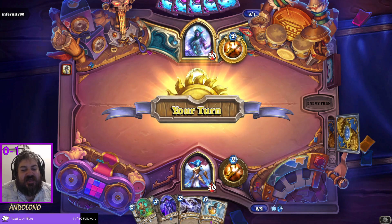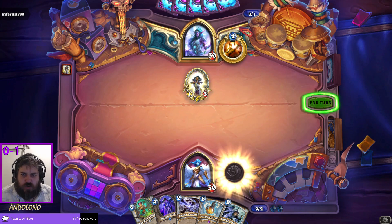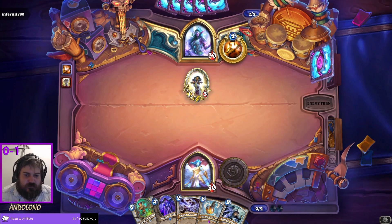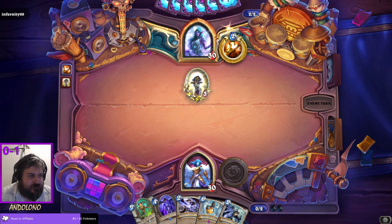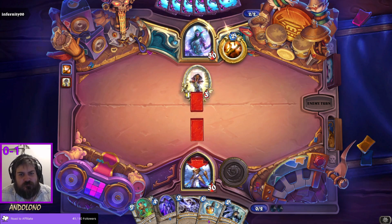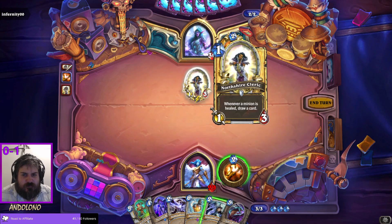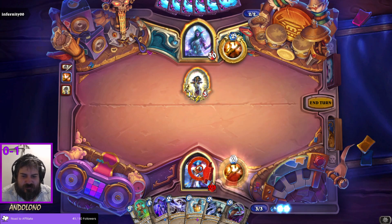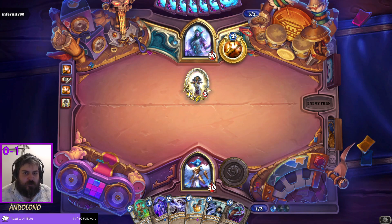Northshire Cleric — a card I should probably have considered putting in this deck. Do I want to deny them draw? I don't care. If you start buffing it, then I will care. But I kind of want to have cards in my hand for Twilight Drake anyway. I considered putting Northshire Cleric in my deck for draw. Did I miss a draw? Because you don't have to give them actual health, right? You can just put the heal on it.